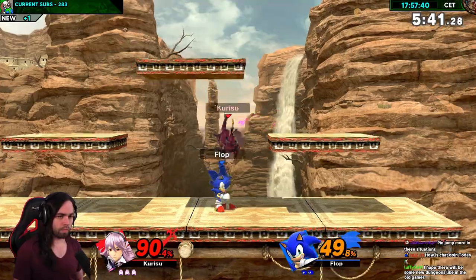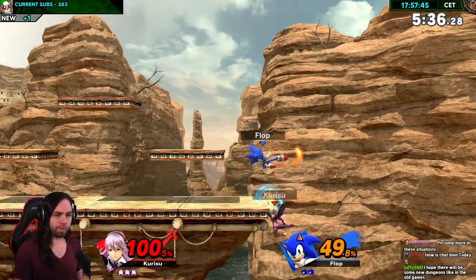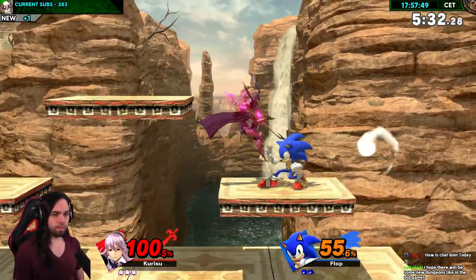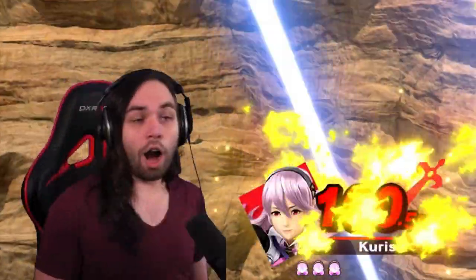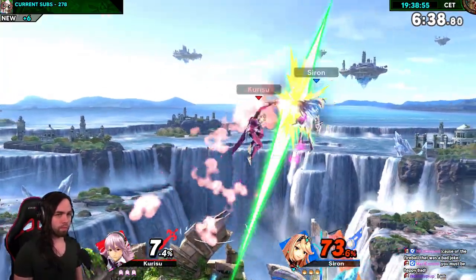Furthermore, you can use the pin to either go left, right, down or up. Most of the time I used up against fast characters like Sonic, because if you go left or right with pin, Sonic can chase you easily. If you go up, you can quickly use an aerial for safety if your opponent is not ready for it.